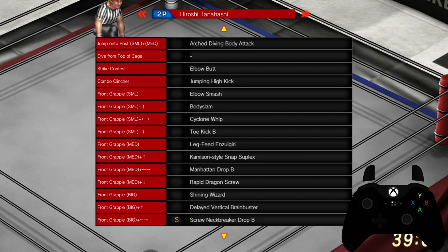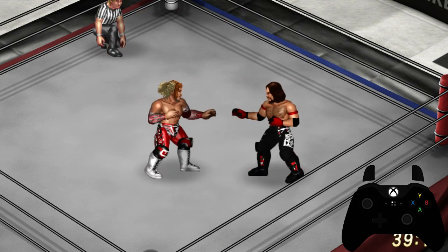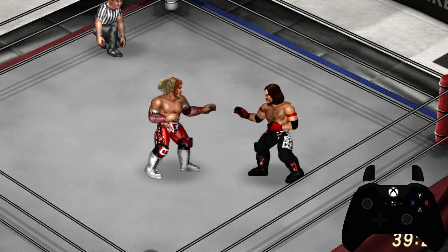What this means is that rather than putting the opponent onto the mat, these moves will keep the opponent standing but put them into a dizzy state. I'm going to demonstrate with the Manhattan Drop B how it puts your opponent into a dizzy state and allows me to circle around and then perform a rear grapple move.